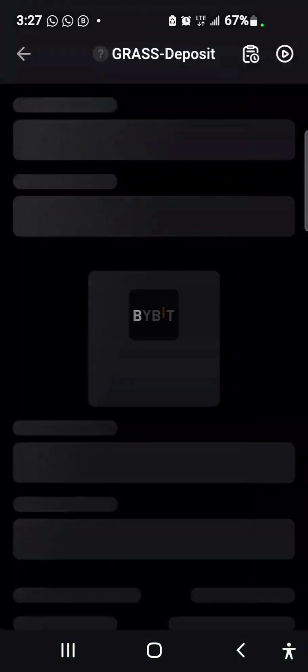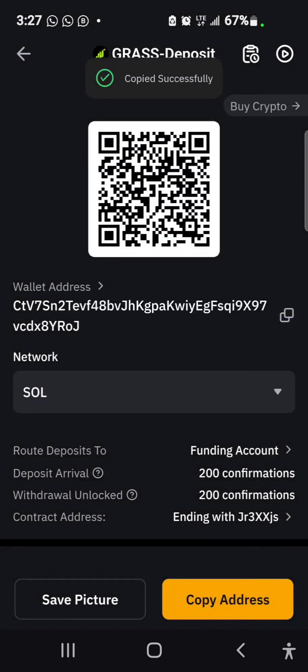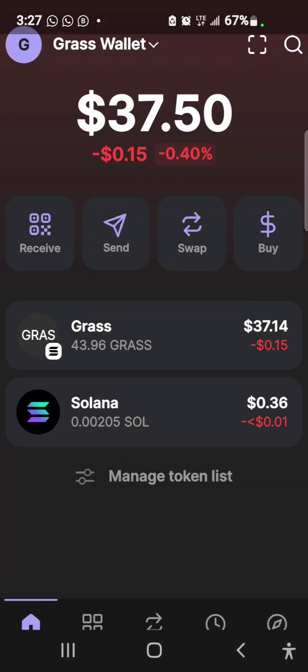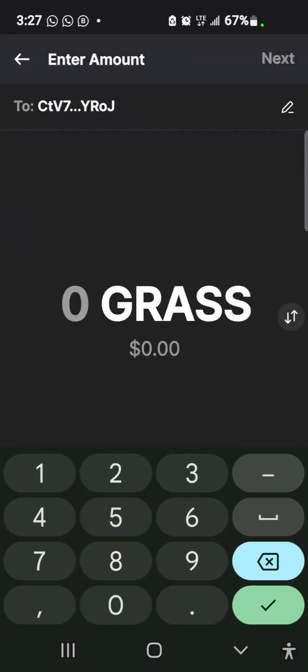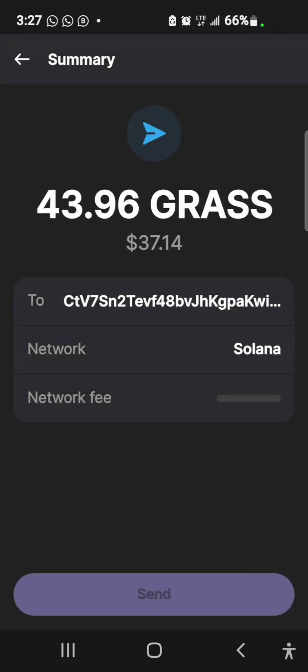I select GRASS, select the Solana network, tap OK, copy my wallet address, and come back to my Phantom wallet. I select Send, choose GRASS, paste the address from my clipboard, tap MAX — that equals $37.14 — then tap Next and Send.